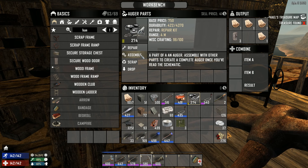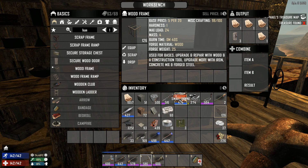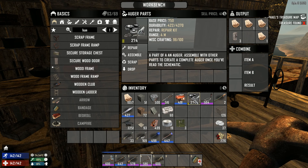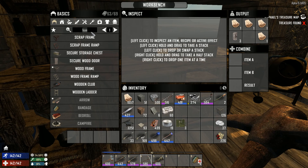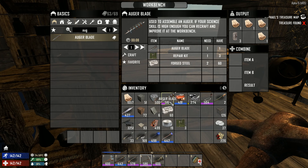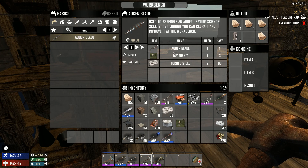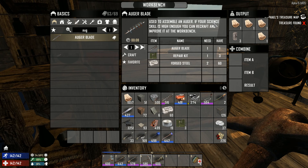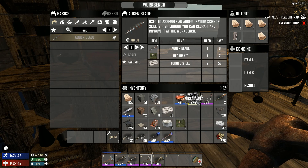Let me first repair the ogre - handlebars and ogre parts. I want to repair the ogre blade and I think we can make it in the workbench. We can make a new ogre blade with forged steel - two forged steel and one repair kit - used to assemble an ogre. If your science skill is high enough, you can recraft and improve it at the workbench. Let's do it and see how it turns out.